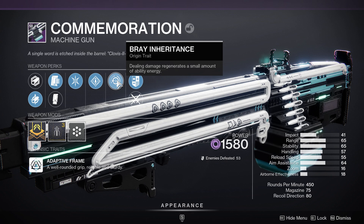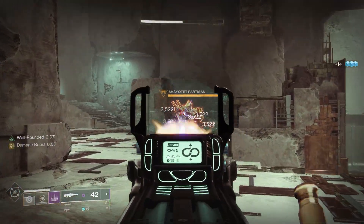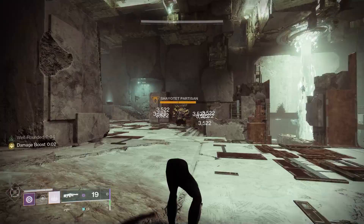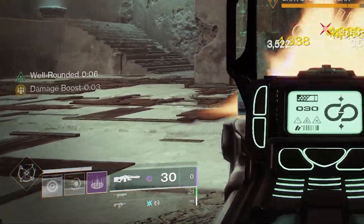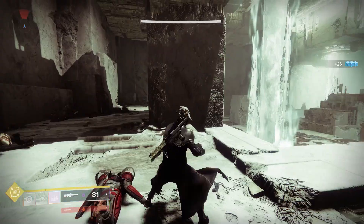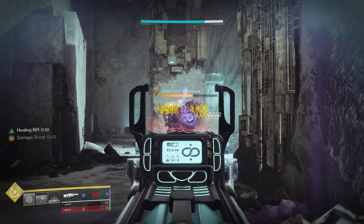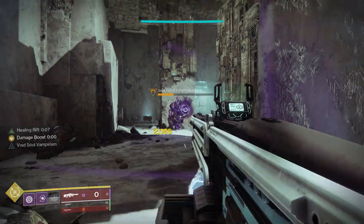The Bray Inheritance perk — way better than I thought it was going to be. Dealing damage regenerates a small amount of ability energy; it works a bit like Wellspring, but the difference is this is actually better — twice as good in my opinion. Just watch the grenade energy here: I'm not doing anything spectacular, just shooting the enemy, and I'm getting my full grenade back really quickly. This is just a bonus origin trait built into the gun, and it's crazy how good it really is.